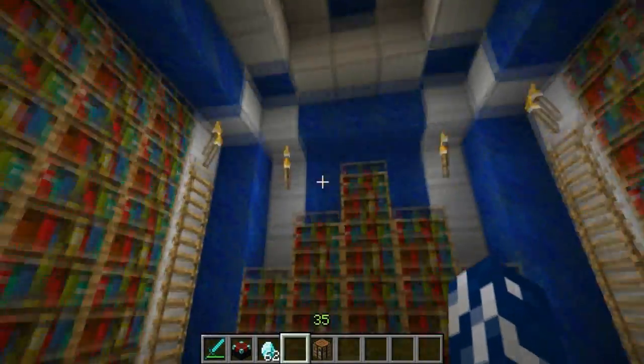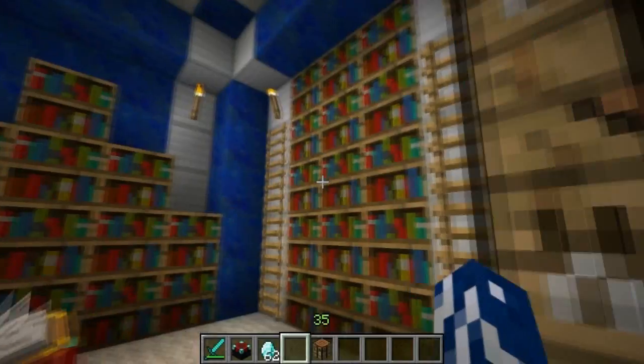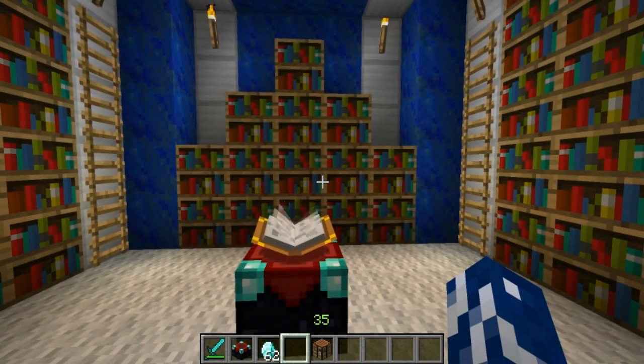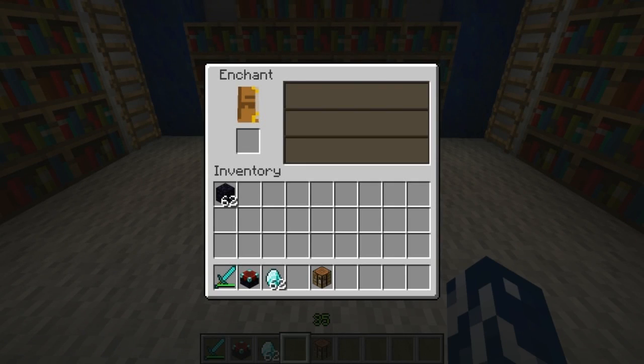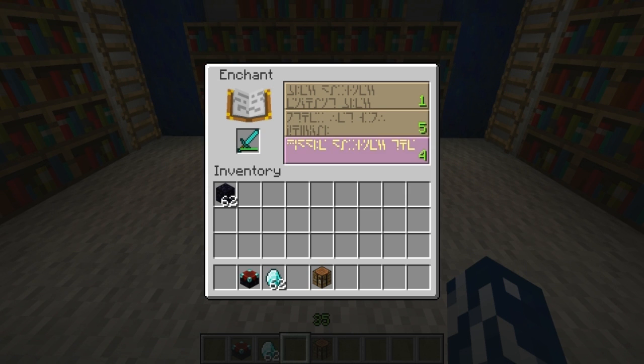Isn't this just the perfect condition to enchant the shit out of your diamond sword? From here it's going to get really complex, so I'll try and go slow for you. Basically, you right click the table and you get this. It's pretty self explanatory, but if you're an idiot - which, I mean, if you're learning anything from these how-to's, you must be. So you just grab a weapon or item you wish to enchant. Obviously, it's going to be your sword, and you enchant your XP into power.